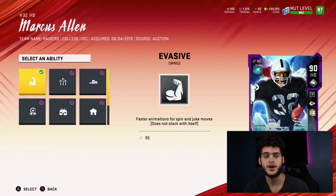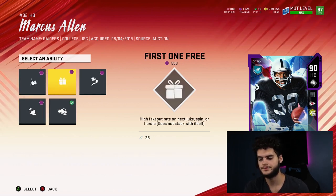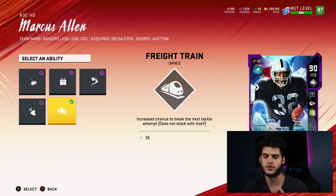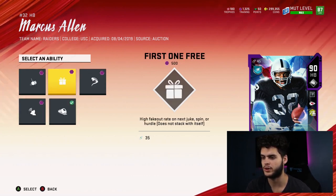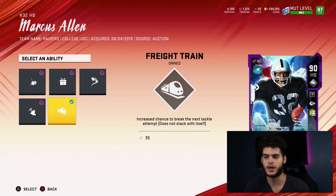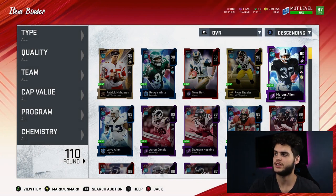Remember, you can only use three players on your team with abilities and superstar X-factors — three on offense and three on defense — and you also have to activate them. So for X-factors, these work in game but only after certain objectives. For a running back, it's like getting five carries over 10 yards; you typically lose them by being tackled for a loss in the backfield. High successor on trucks — I like freight train personally, that's the best one.